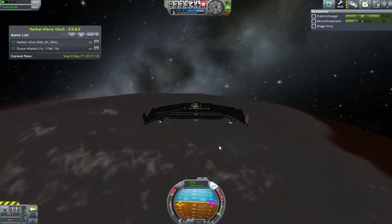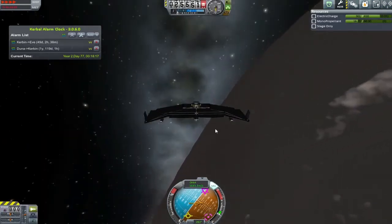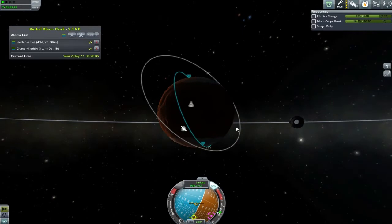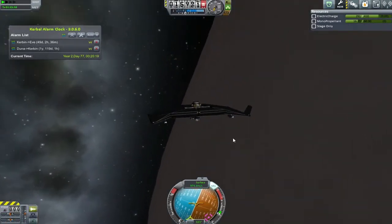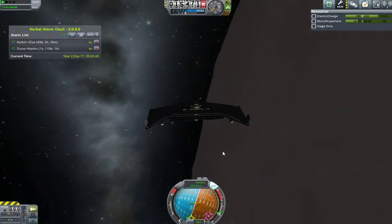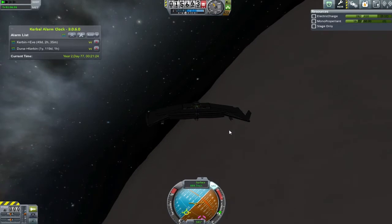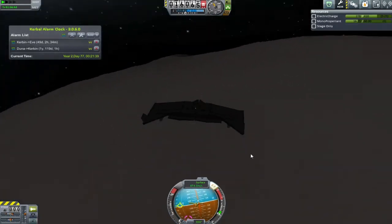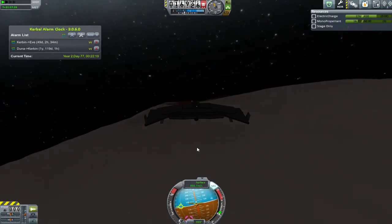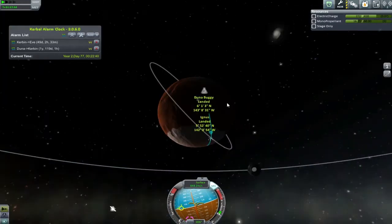Coming back down over the south polar cap, we dive back into the atmosphere. This time I'm aiming between my prograde and normal vectors — and that's quite effective. Watching it sped up, because at the time I really had no idea how well it was doing. We're gliding through at a relatively low velocity of around 1,000 meters per second and watching that inclination change in real time was really, really slow.